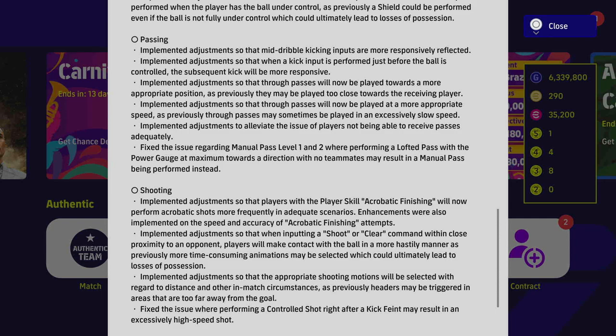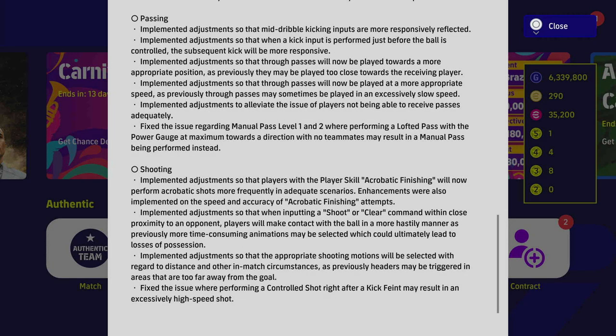They also implemented adjustments to alleviate the issue of players not being able to receive passes adequately — the issue of players running past the ball. They also fixed the issue regarding Manual Pass Level 1 and 2, where performing a lofted pass with the power gauge at maximum towards a direction with no teammates may result in a manual pass being performed instead. I hadn't really encountered that myself, so let me know in the comments if you had issues with clearing the ball.